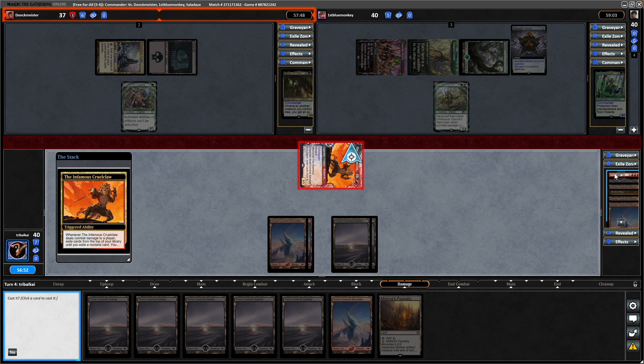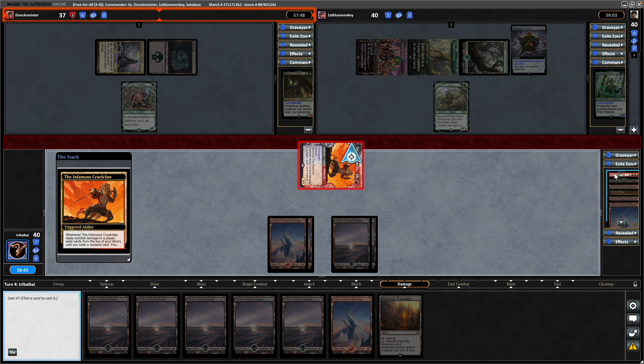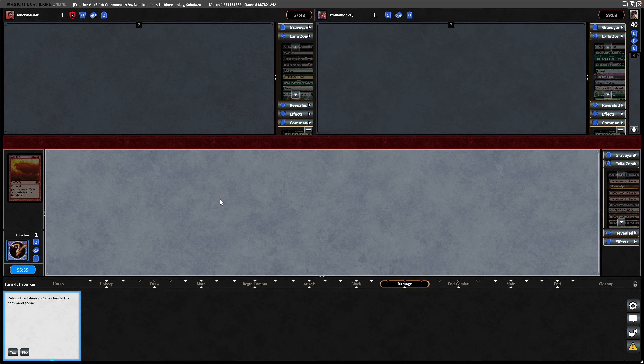Once we hit, we've only got one spell in the deck. We exile our deck until we hit it — and it was quite close, down to 82 cards in hand. It is the Worldfire: exile all permanents, all cards from hands and graveyards. Each player's life total becomes one — fairly recently unbanned in Commander. Maybe we're about to see why it was banned in the first place.